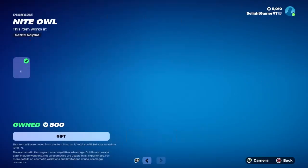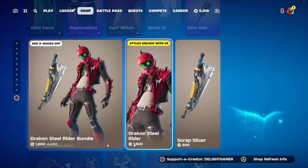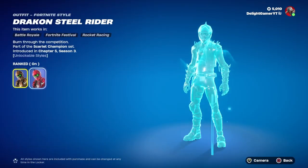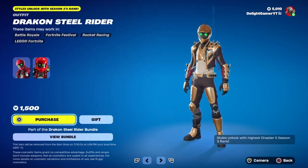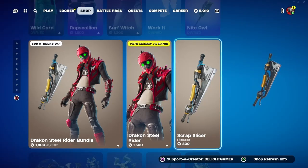You have the Night Owl pickaxe for 800 bucks. Then there's the Drake Steel Rider bundle for 800 bucks — it's a rank skin, so whatever your rank is determines how it looks. Then you have the Scrap Slicer pickaxe, a decent-looking pickaxe, for 800 bucks.